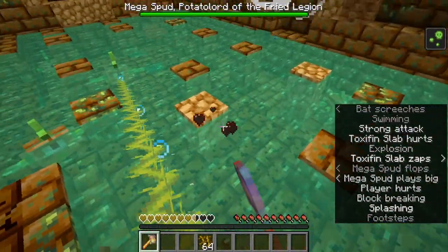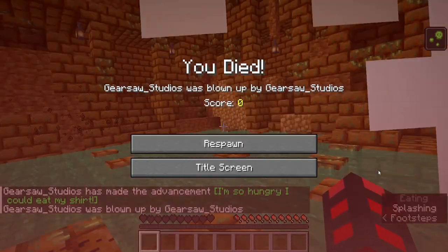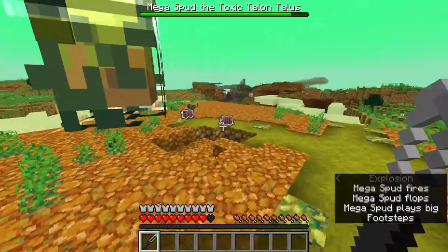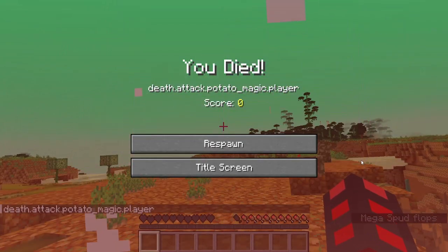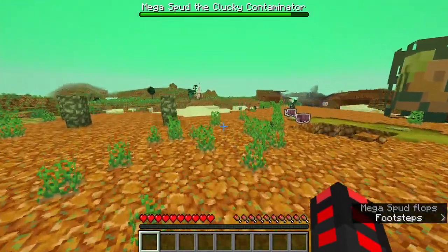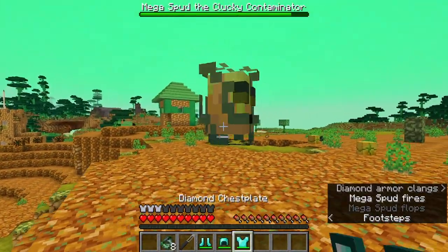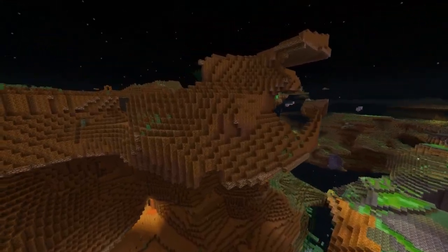It's an actual boss fight — not a very complex one, but it's pretty tough. This guy seemingly has armadillos following him, and he's going to require a lot to take down. There's also a new death message. To realistically defeat this thing, you're going to need serious end-game gear — strength potions, shields, bows, or perhaps just one-shot it with the mace.